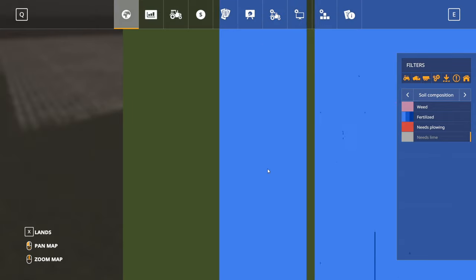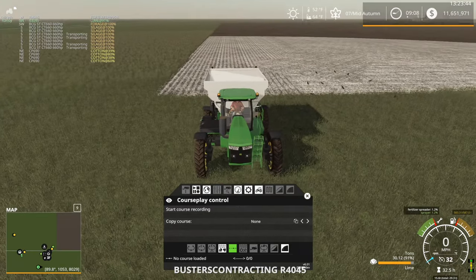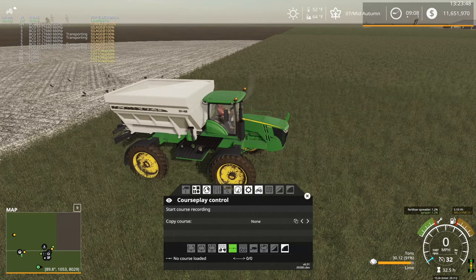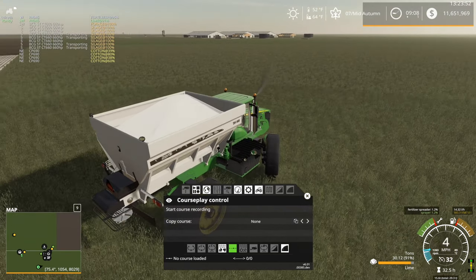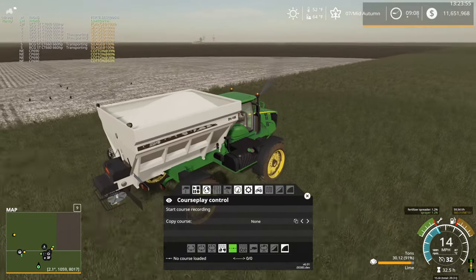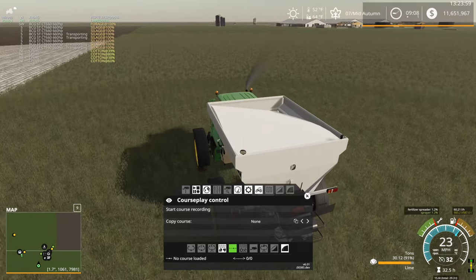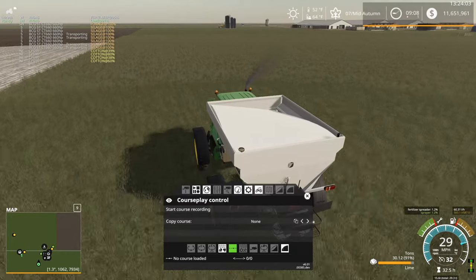There we go. That's a bummer — I was hoping I could get away with two applications of fertilizer on this field. Looks like I am indeed going to have to do three. So much for that plan. Because some of the other fields I've plowed under — when you plow them under when they have grass on them, that will give you the one application of fertilizer you need.